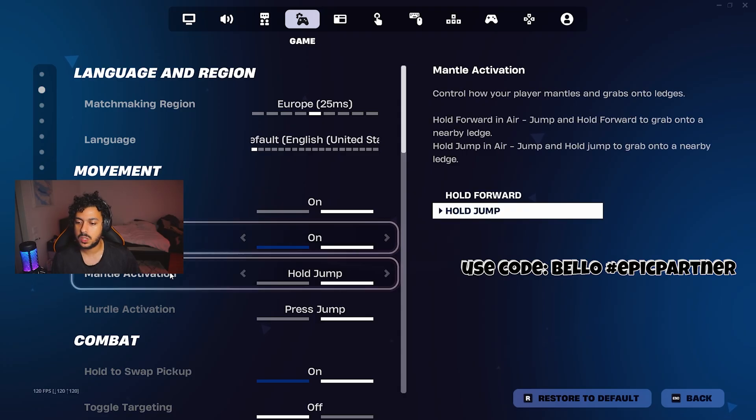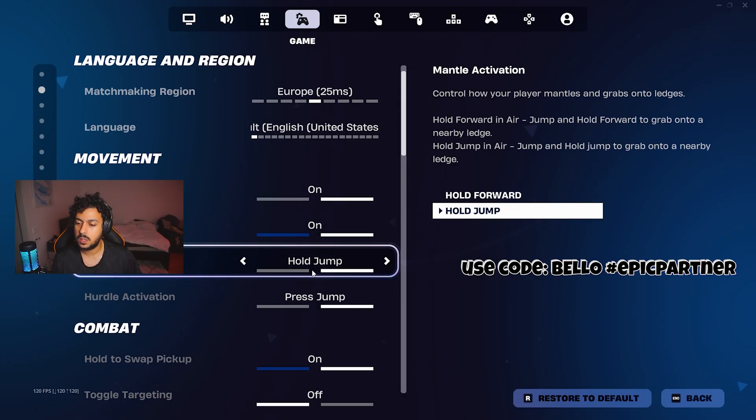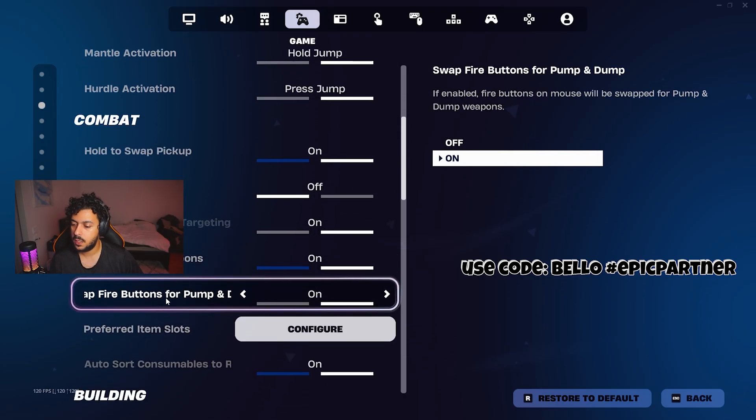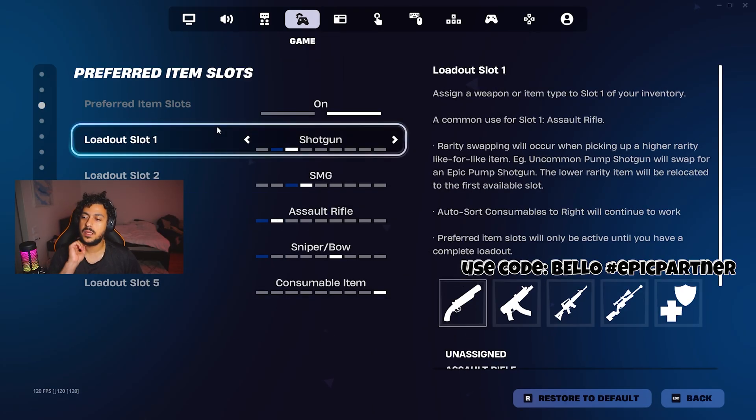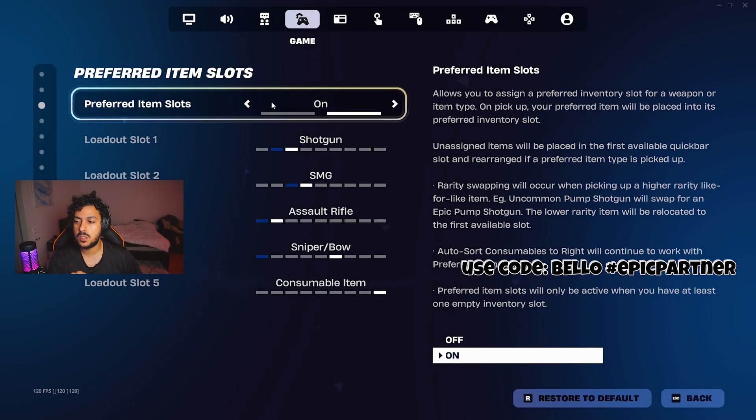Toggle sprint is on. Auto open doors is on. Mount hold activation. And then performed item slots — this is a key setting for you to be able to get very good at keyboard and mouse. Go into config and put performed item slots on.